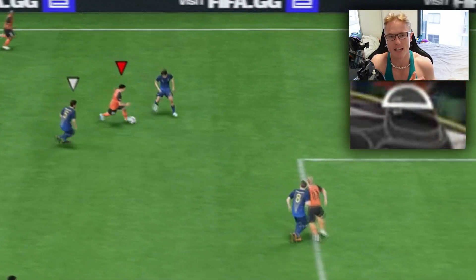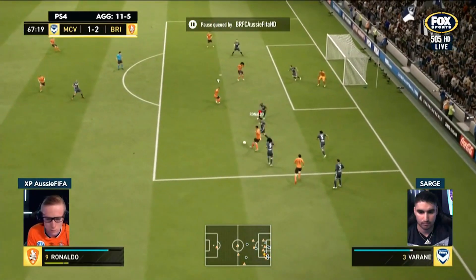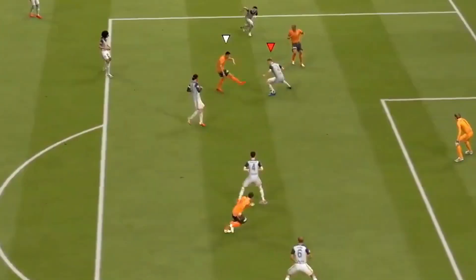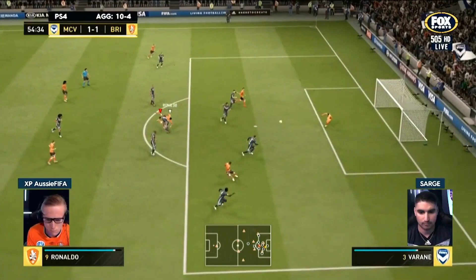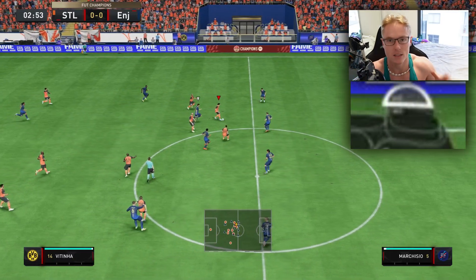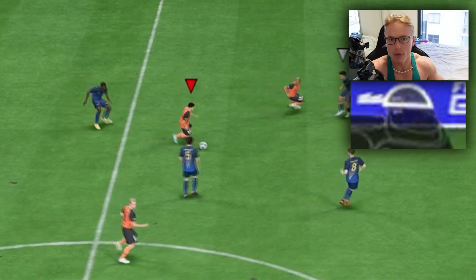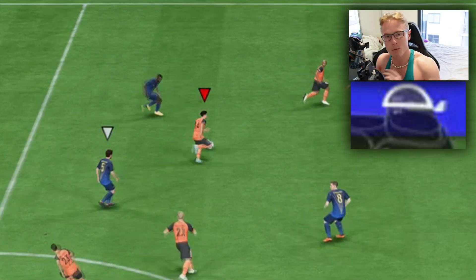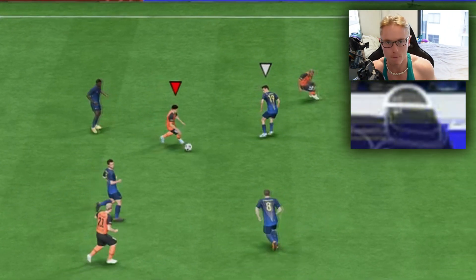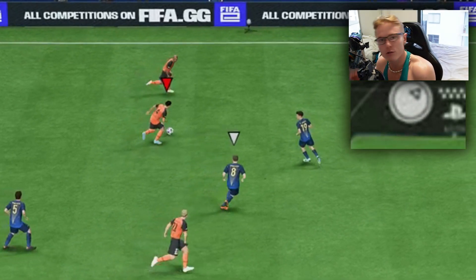The R1 Sprint Dribble — this dribbling technique is absolutely broken in FIFA 23. When you're sprinting along with the R2 button and you see a defender approaching, if you tap R1 upon the touch on the ball — and that's important — as the player touches the ball and you tap R1, you can point the left stick to a certain direction that allows you to cut very acutely to that direction.